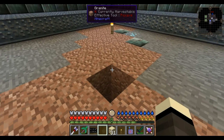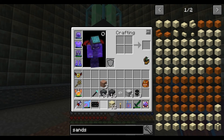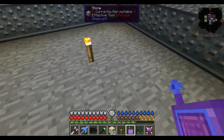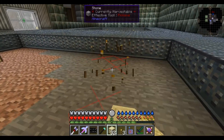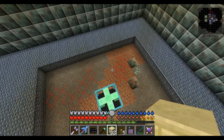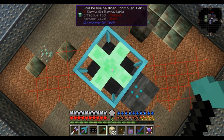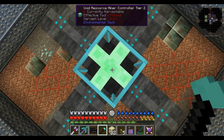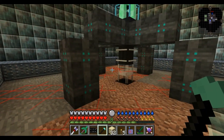Pop that on there, take that off. Let's go stand on it. Oh, no mob spawn. Is that it? Is that what it should look like?